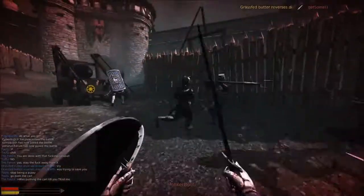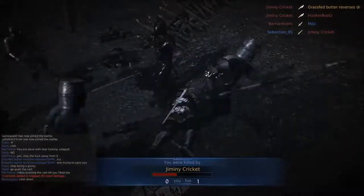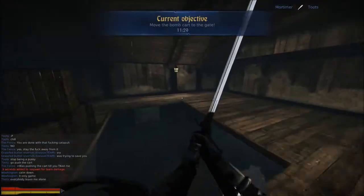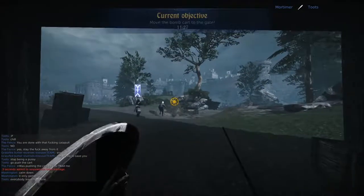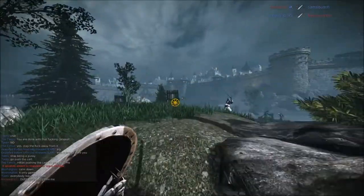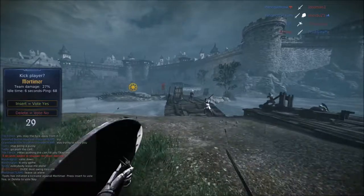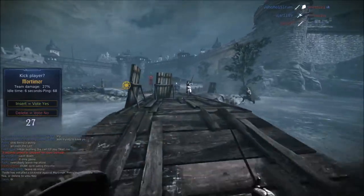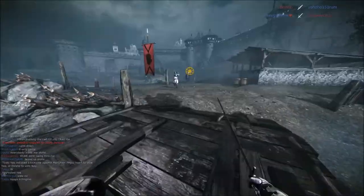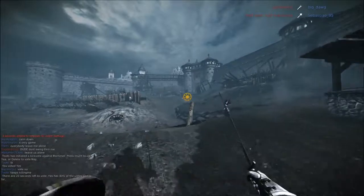Thank goodness I heard that projectile in time to put my shield up. Unfortunately I lost him — he likes to run around in circles and it can be a little bit difficult to keep track of people when you have my field of view. It's only at 120. Most people play it a little bit higher — you can go into the console settings and make it higher manually if you want to, but I like to keep it at 120. I think it's the most fair and well-balanced. So I'm okay with playing with that minor disadvantage; I just have to play a little bit better.